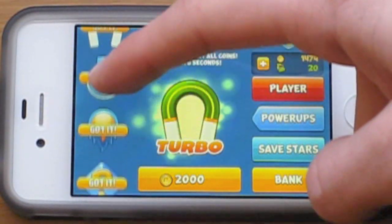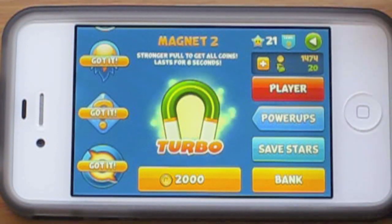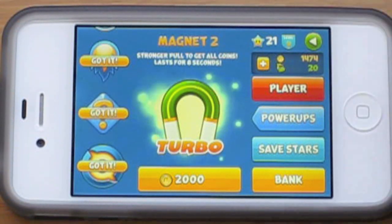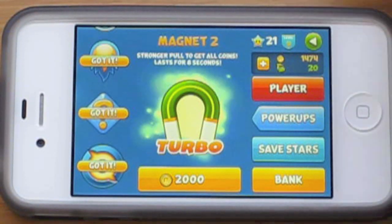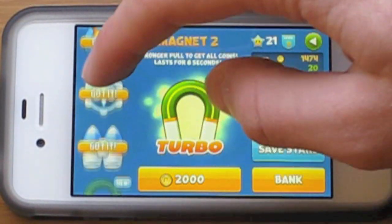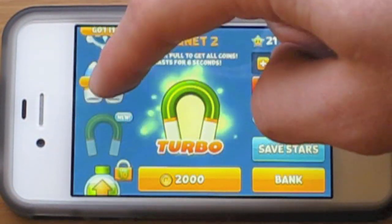So you get all these, and as you go through the levels you get coins — I've got 1,474 coins currently. I've also got 20 bucks. You can watch those videos — those earn free MPs. You watch like a 30-second advertisement for an app or something and it gives you 10 bucks. So I watched a bunch of those and bought myself some saves, and as you can see I've been using them. They're very helpful.